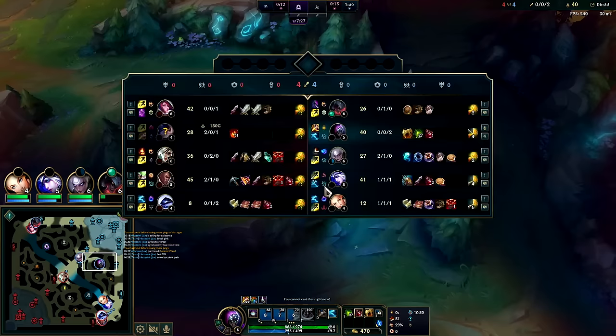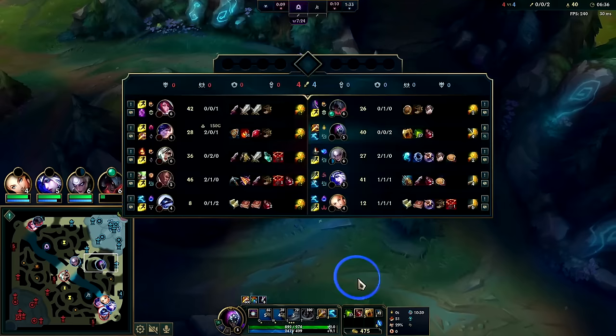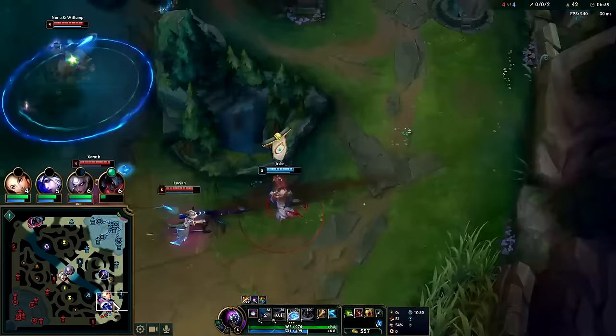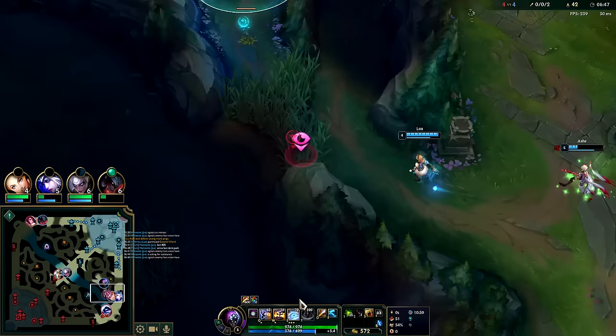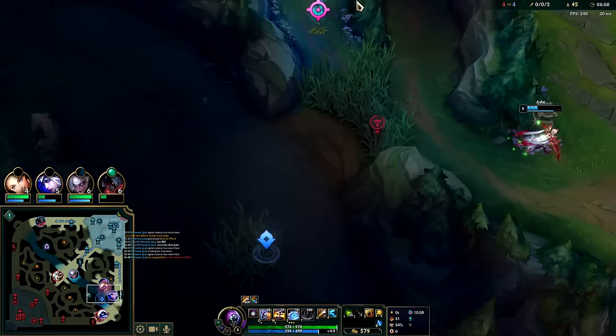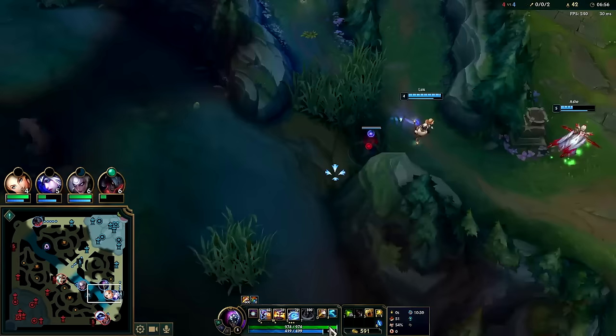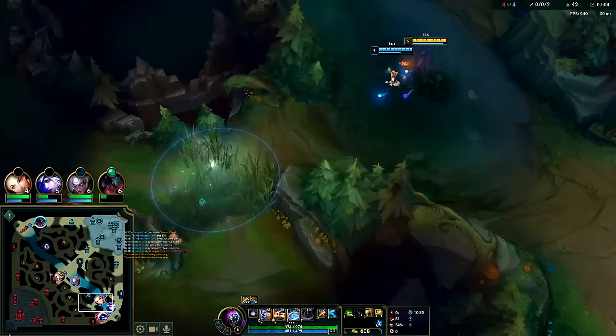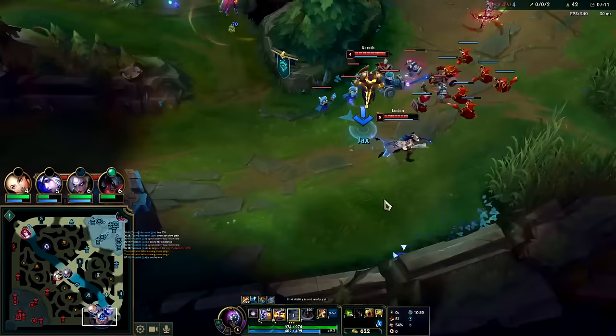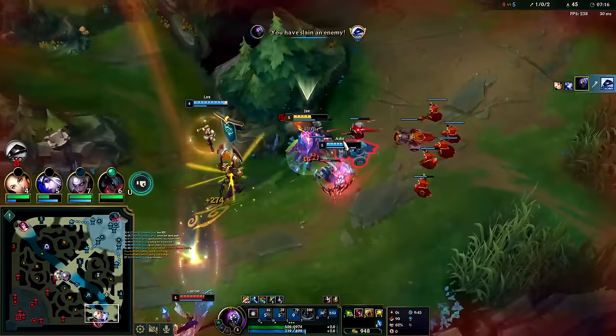Auto W reset. Diana's doing pretty well into the Riven matchup - she even ran Conqueror which is kind of weird. We need a way to break this ward so I can come around, then we need them to move into these two bushes. Sick - that was such a good Scrying Orb. Let's control ward that and head in. Nice.